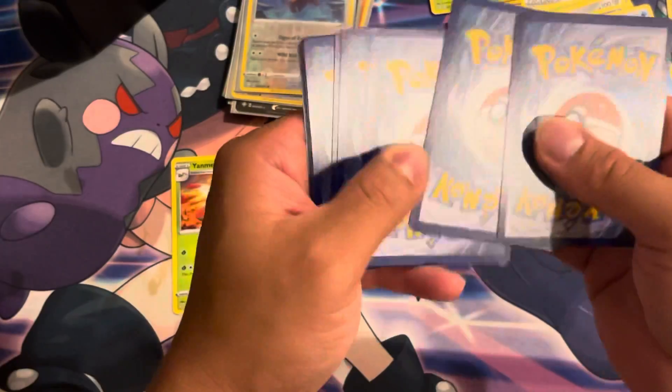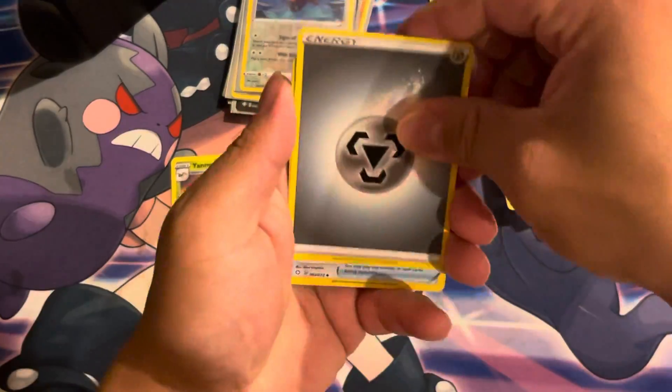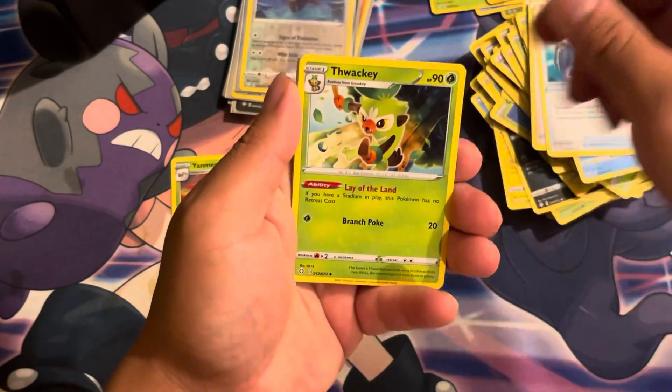Last pack magic guys! Suicune, Charizard, Skyla — I mean I can get a Charizard and a Skyla. Oh that would be amazing!